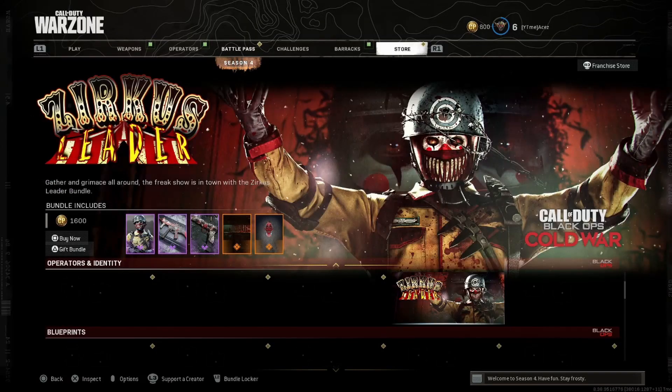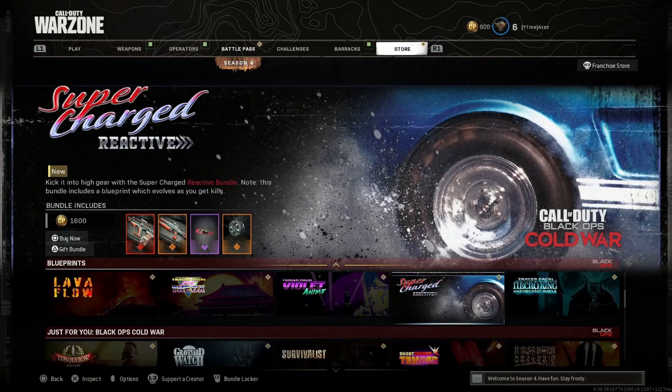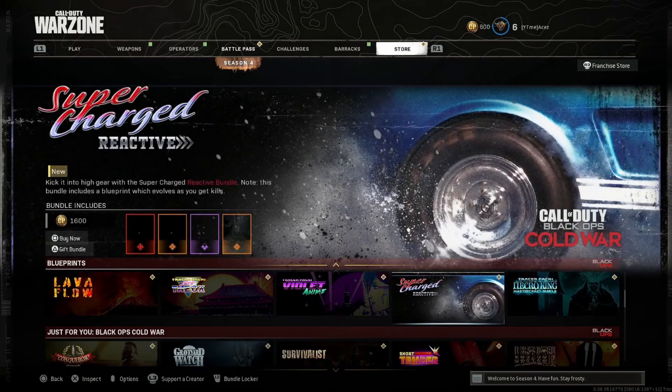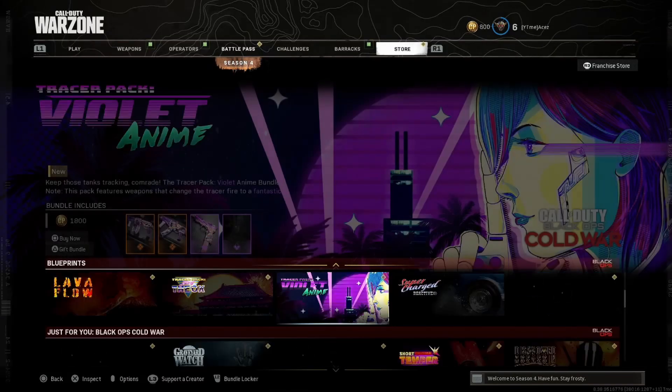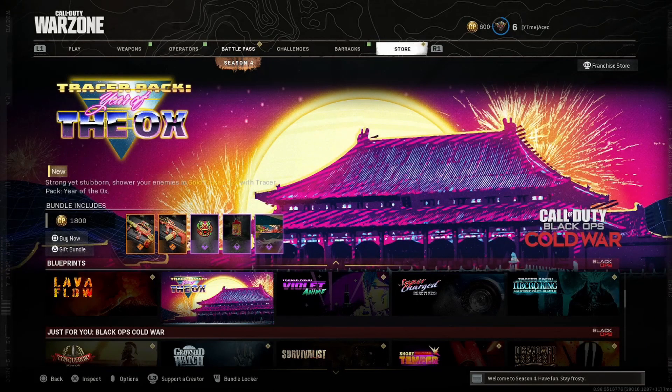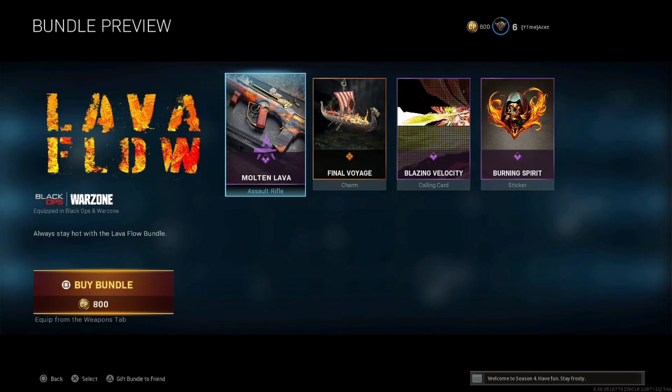If I miss anything I do apologize, just trying to keep the video length down. Necro King — we've seen that. Supercharged — I believe we've seen that. Definitely seen that one and that one. Definitely seen the Ox. Lava Flow — this one's new, it's gonna be the last bundle for today.